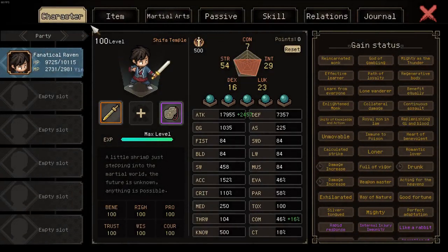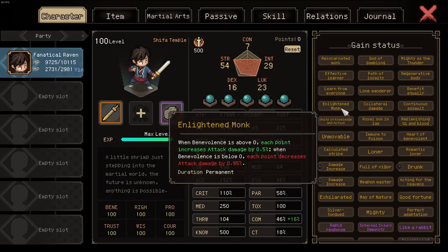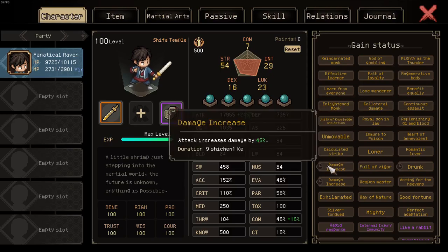Damage multipliers being multiplicative is also the reason why we take all of them. Why you absolutely want Reincarnated Monk, Enlightened Monk, Lone Wanderer — they alone grant so much damage and can further be enhanced with different shrine modifiers such as this damage increase.